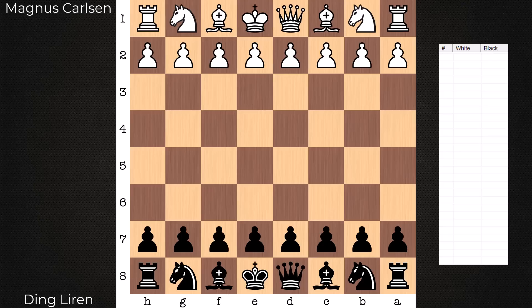11 games of classical chess were played, and they each had 6.5 points, so they were forced to play a tiebreak with faster games. Two rapid games were played, and those were draws. Next up, a blitz game. Ding Liren won the first blitz game, and here is blitz game number two.